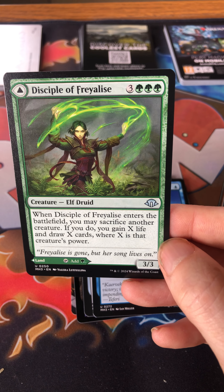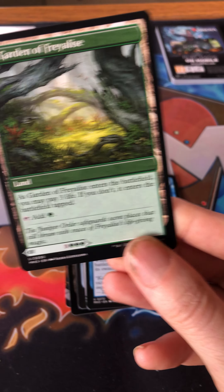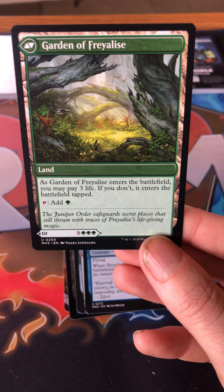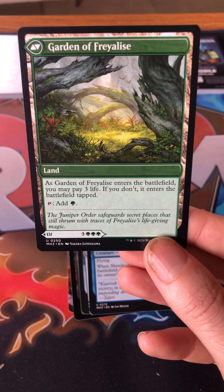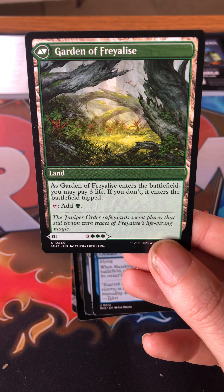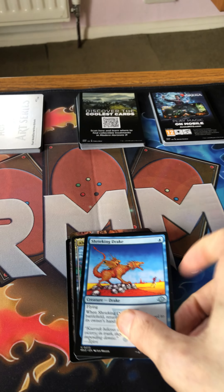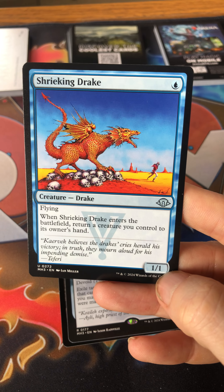One of the double-faced cards costs three and triple green for a three/three — when it enters the battlefield you may target another creature, gain life and draw cards where X is that creature's power. Most of these double-faced cards have a land on the back. Some of the planeswalkers might show up — the land side enters tapped unless you pay three life.